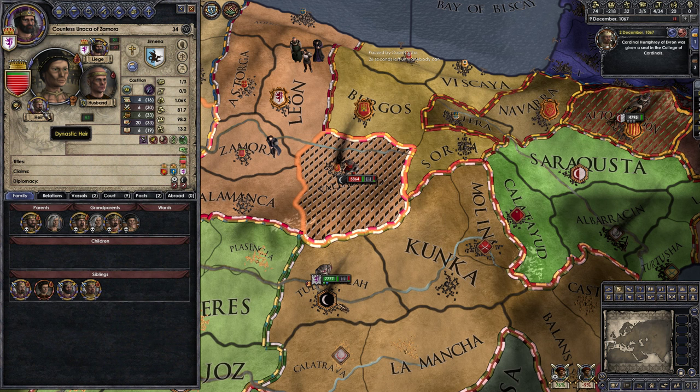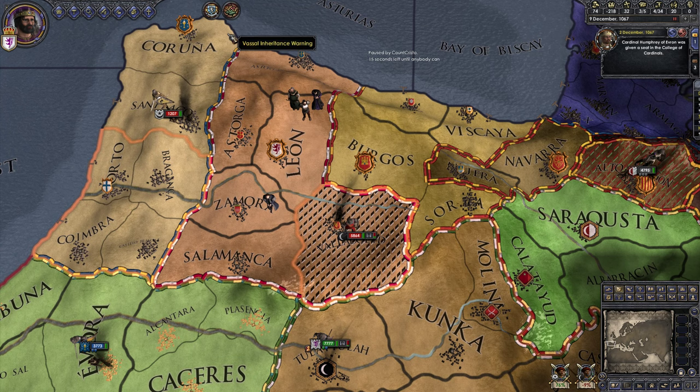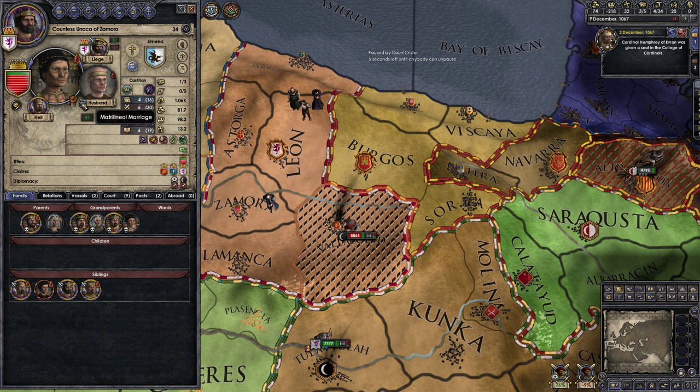There's a vassal inheritance warning — what's going on? She's done a matrilineal marriage with the Prince of Navara. So if they have a kid, the Prince of Navara is going to inherit it. And then if he inherits Navara, Navara will get that province. But it looks like his dad's already dead, so he's unlikely to inherit Navara.